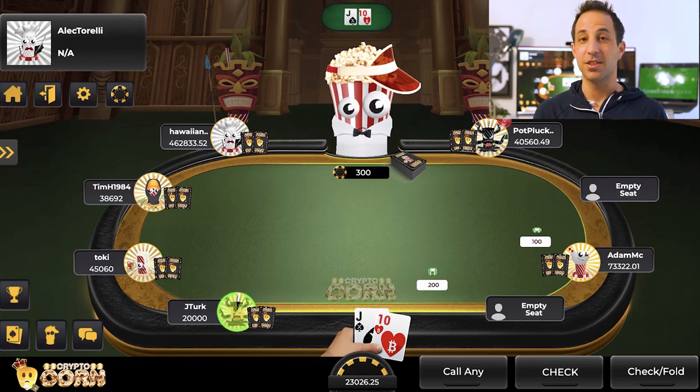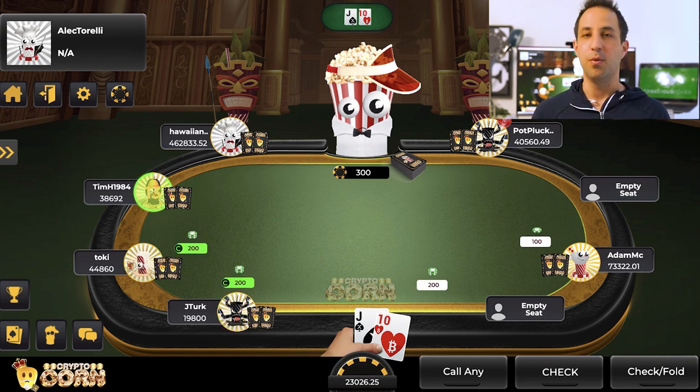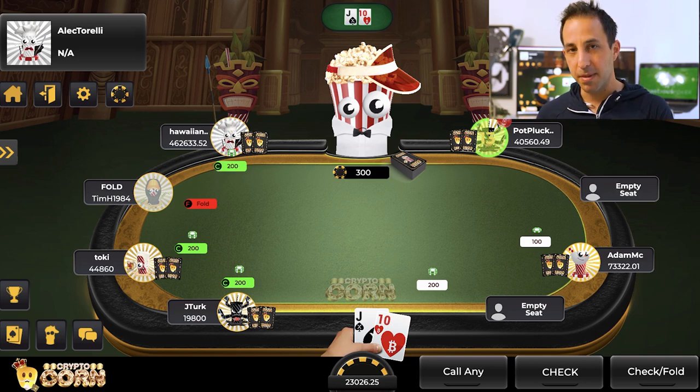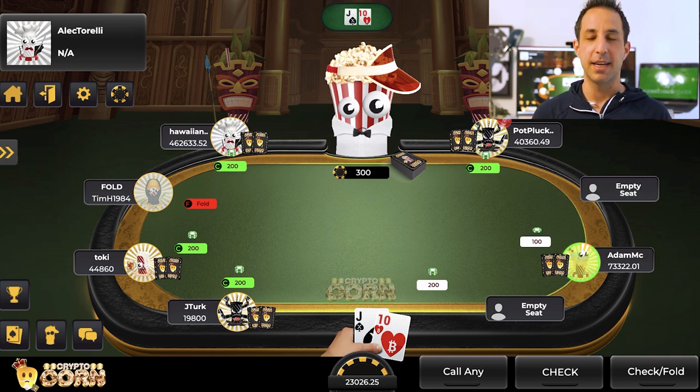So this hand kicks off. There's 100/200 blinds. It's a cash game format and I'm in the big blind. Naturally when you're playing in these games for play money, it plays a little bit like a home game — people take it seriously because everyone's bantering in chat and Discord and genuinely want to win. Keep that in mind when thinking about the strategy here. We have a limp from under the gun, a limp from second position, a limp in mid position, a limp in the cutoff, the small blind completes, and I'm in the big blind with Jack-Ten offsuit.